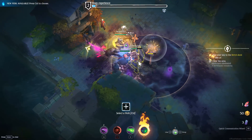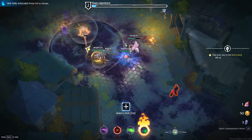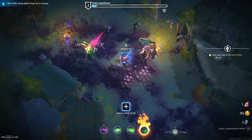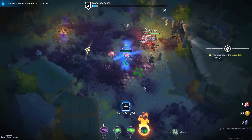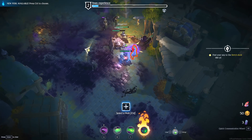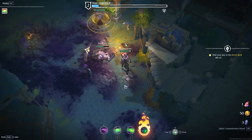We hit level two and we get perks — that's new. I don't think that happened the last time I played the game, and that's exactly what I was talking about. The idea of progression as you play through with randomized choices is going to make the player want to play one more run. The perk selection pauses the game, which is nice. Infection samples are sucked in from a distance, and we can increase the damage on our asphyxiant by quite a lot — let's do that.